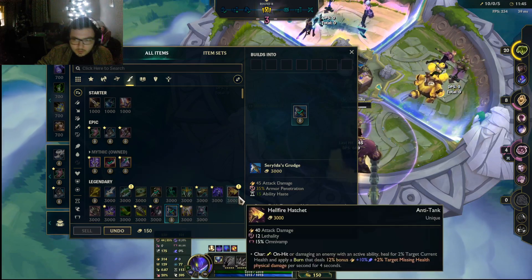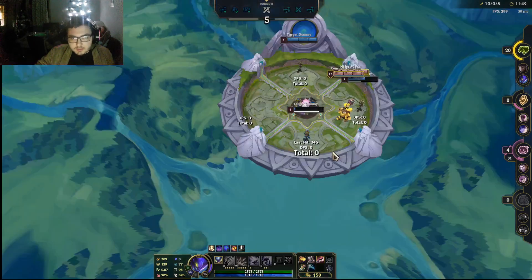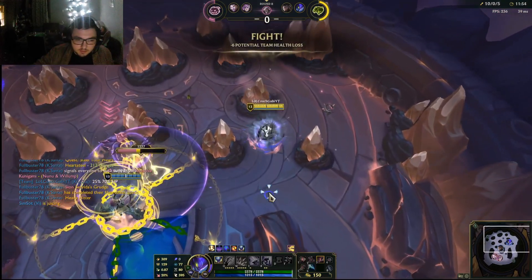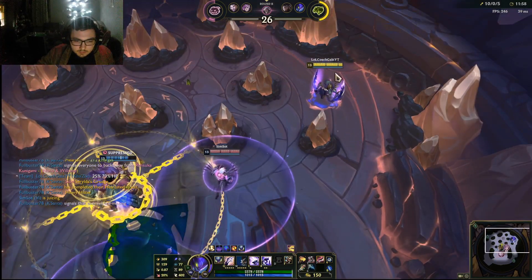Alternatively you could go Hatchet in here, because they're not extremely high on armor. Yone has some, but it's Dead Dance so that shouldn't be a big deal. It even favors us — it even does favor us.